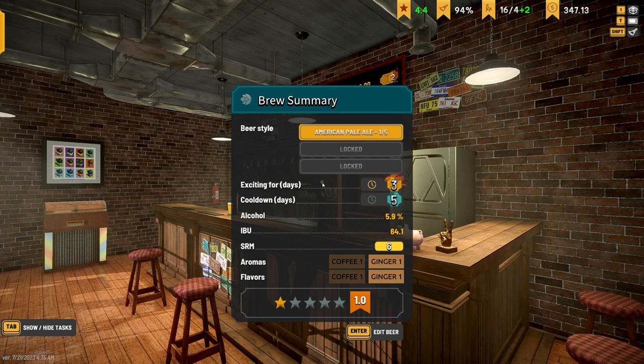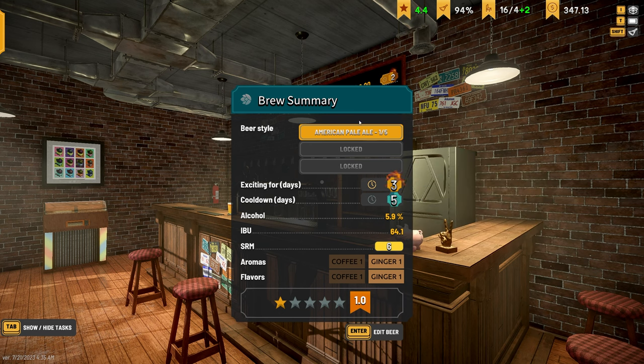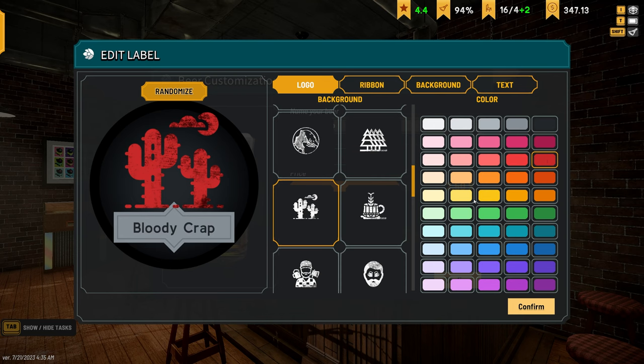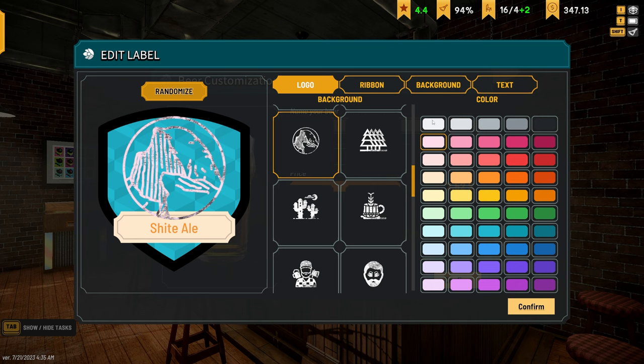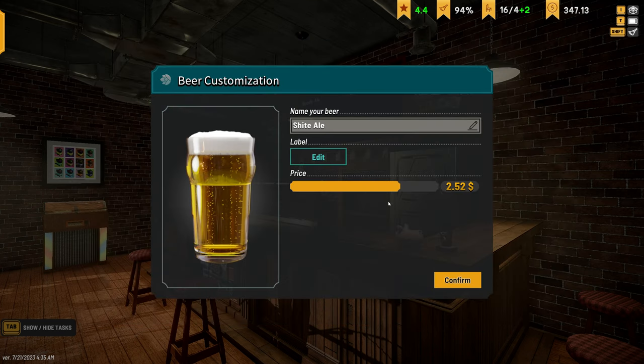We got a one on this beer - so this is going to be a very crappy beer. Both of these were very similar. We're just going to call this one the 'Bloody Crap' because it's probably a super crappy beer. Our other one's pretty crappy as well. The first one was our magnum and this is the one I was trying to make for those other guys. We'll just call it 'Shite Ale.' The text should be black - alright, 2.50.